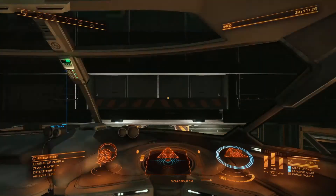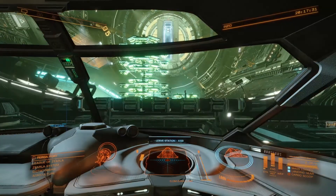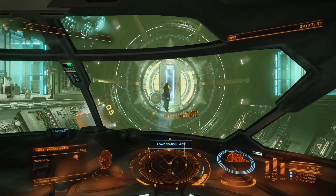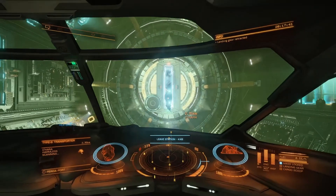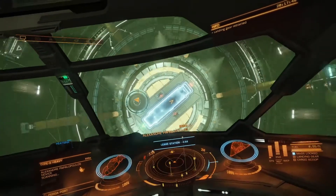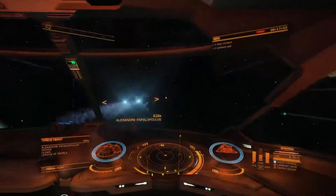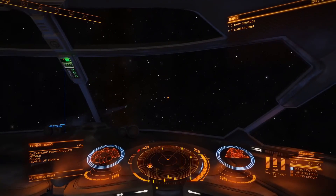We're going to get outside the port here. Taking off — a Type-9 Heavy is going to be in our way. Let's go ahead and get on outside of this station.